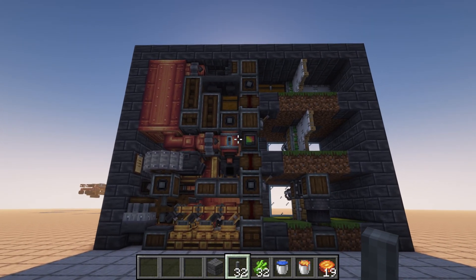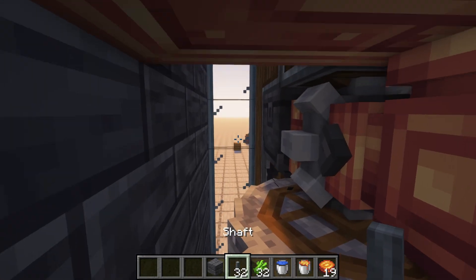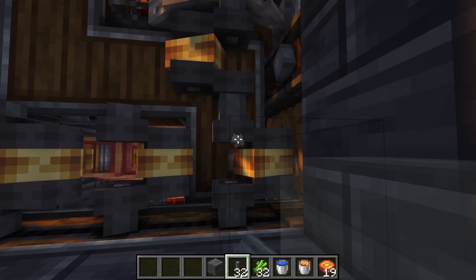The first thing we're going to want to do is set up the shafts. Sometimes the shafts are automatically pasted in, and sometimes they're not. To insert the shafts, simply place them here and build all the way up to the roof of the machine.